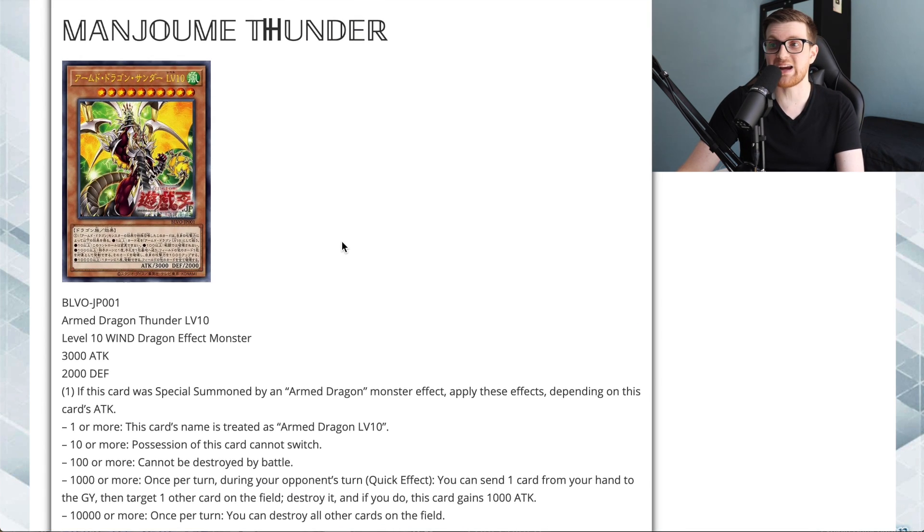Now let's get into the retrains in Blazing Vortex. First up: Armed Dragon Thunder Level 10. It's a Level 10 Wind Dragon Effect Monster with 3000 attack and 2000 defense. If this card was special summoned by an Armed Dragon monster effect, it applies different effects depending on its attack: at 1 or more attack it's treated as Armed Dragon Level 10; at 10 or more it can't switch; at 100 or more it can't be destroyed by battle; at 1000 or more, once per turn during your opponent's turn as a quick effect, you can send one card from your hand to the graveyard to target another card on the field, destroy it, and this card gains 1000 attack.